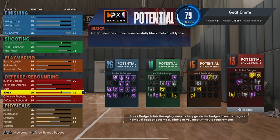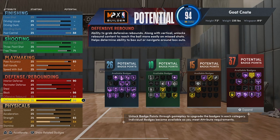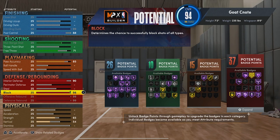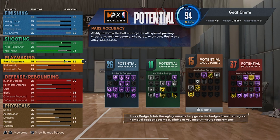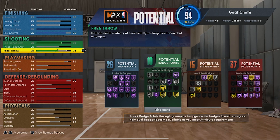For our block, it's going to be a 98, so we're going to get some really good hall of fame badges there. For rebounding, we're going to max out both categories — defensive and offensive rebound will be a 99. So yes, we will be able to get boards, blocks, shut down the paint, make outlet passes, hit the mid-range if we want to spot up, and that post fade is going to be hall of fame.